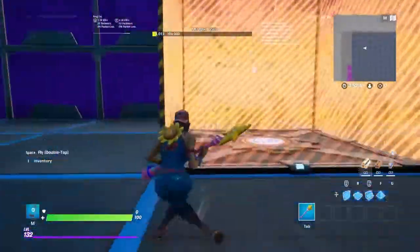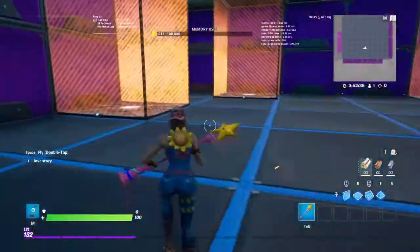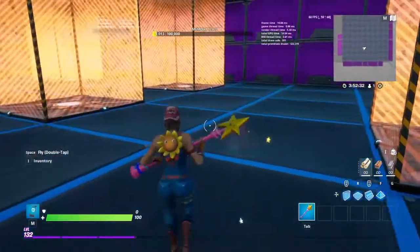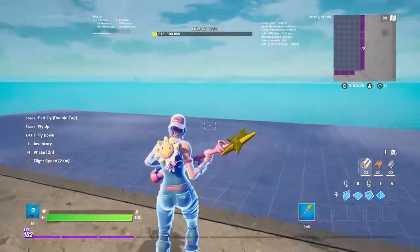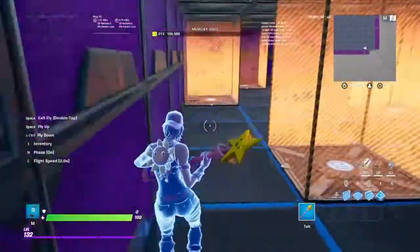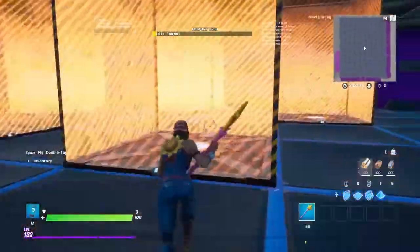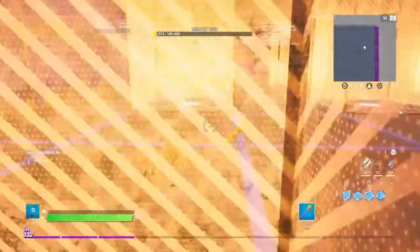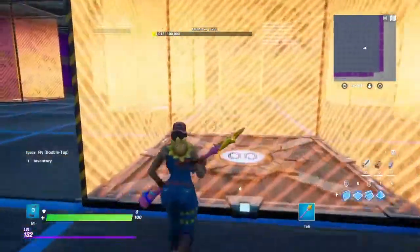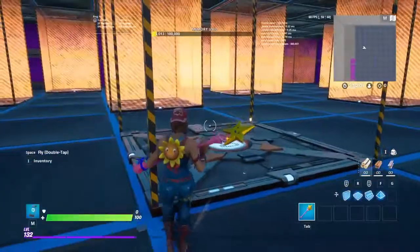This is going to be my Zone Wars box PVP map review. As you can see, it's got way less than 30% memory. Everyone spawns in here in the zone with the exact same guns, exact same ammo, exact same builds and everything. After each kill, you earn 50 health and 100 of every mat. The max mats is 100.